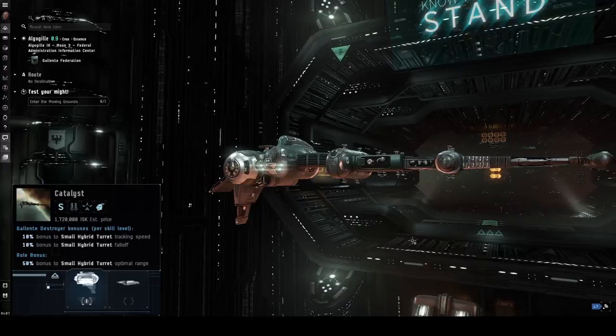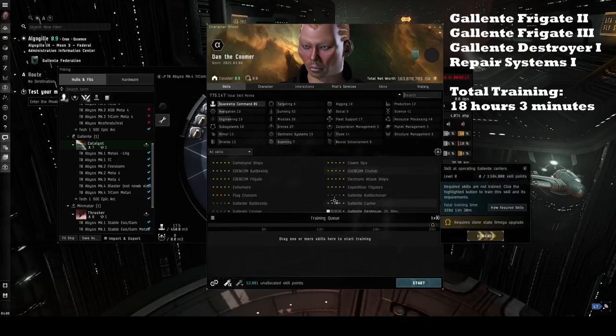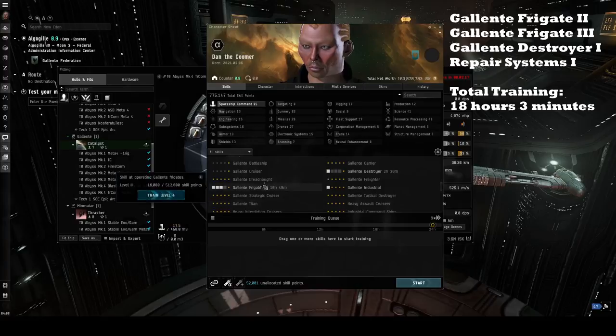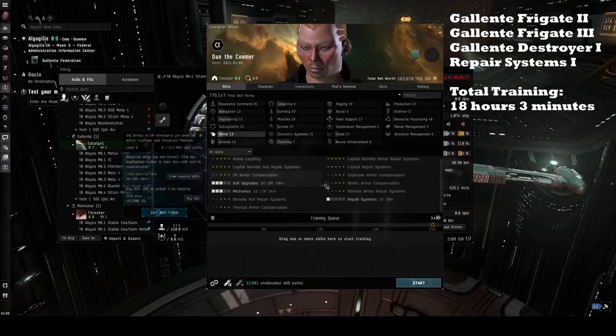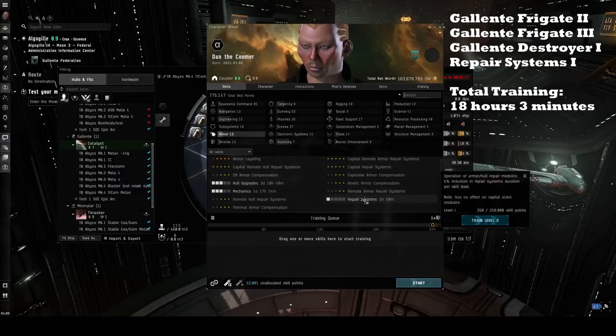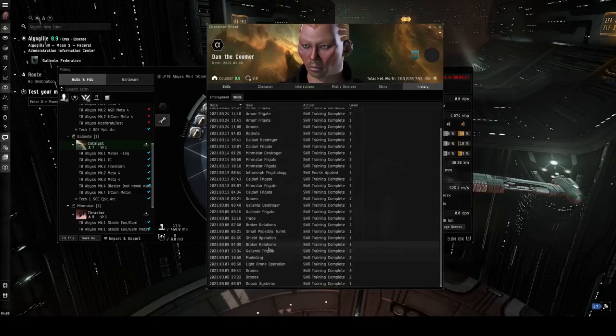Let's start with the required skills. For my build, you're going to need to train Gallente Frigate from level 1 to level 3, which will allow us to train Gallente Destroyer to level 1. The only other skill we need is Repair Systems 1 to equip an Armor Repair Module. In total, this amounts to a little over 18 hours of training, which will give us ample time to learn the game by running the Career Agent missions.